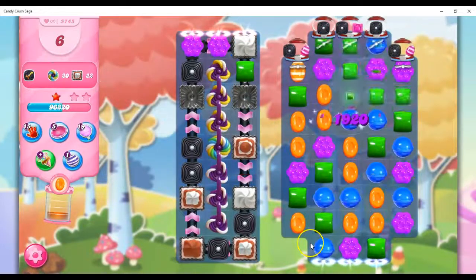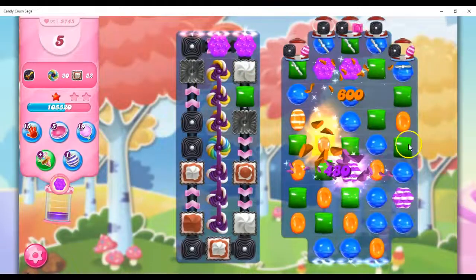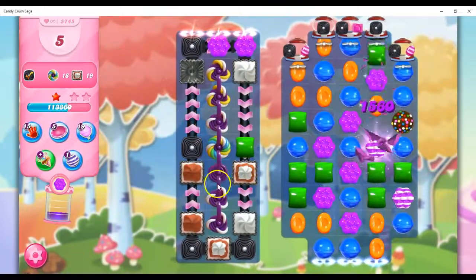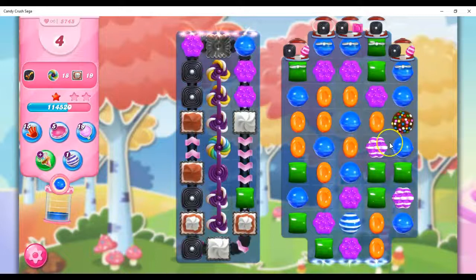Look at all this craziness — we took out a color. That's okay, it concentrates things down and gives me more chances for more matches and specials. I could do this, but it would just hit here — it doesn't hit any of the frosting. And I need that frosting gone. This, as soon as I get it, will snap everything. How can I put that together? I don't see how I can, so I'm going to make more stripes.